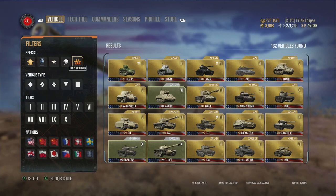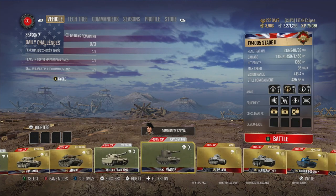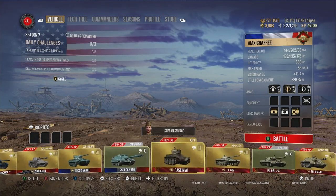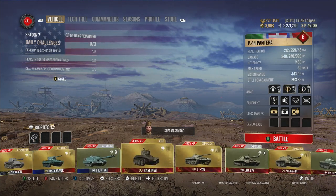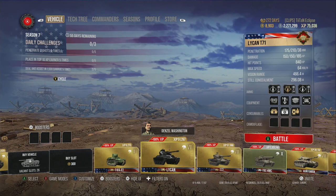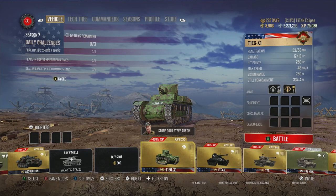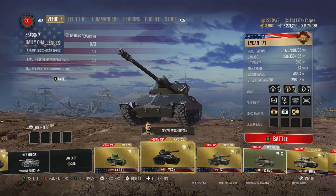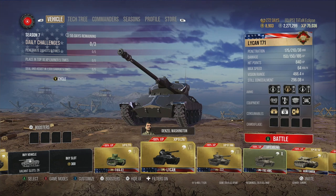When I saw that, I decided to have a look at some of the filters. Now you have the commander filter. So if you don't want to play in a game where you haven't got any commanders — by accidentally clicking on the wrong tank — you've got the commander filter. You will not be able to actually see tanks you don't have a commander in. That is really, really nice for me personally, as it stops me from playing tanks without a commander, which has happened multiple times.